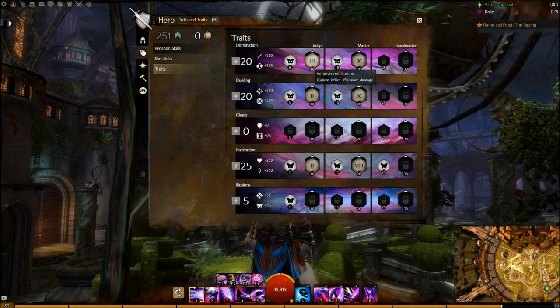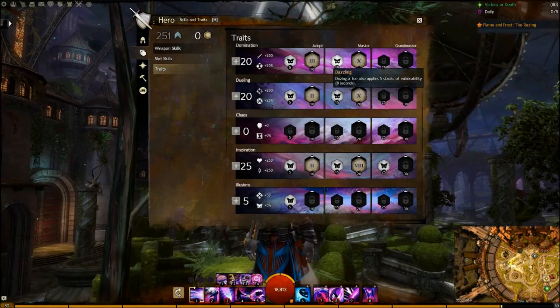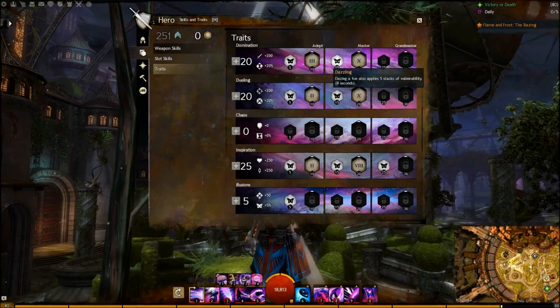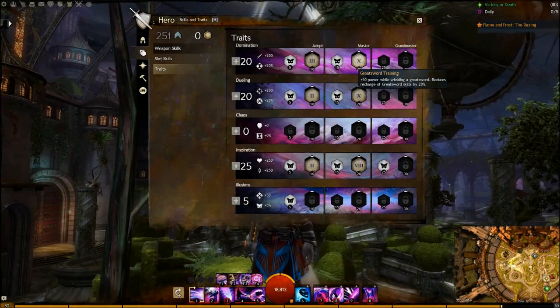You can also swap this talent with Mental Torment for 20% bonus damage to your Mind Wrack if you like using shatters more often. The 15-point talent is not core to this build, but it makes it so your diversion shatters on trash pulls also add vuln stacks, which is nice. The 20-point trait you'll want to use is Greatsword Training, which will give you a 20% reduction to your Greatsword cooldowns.